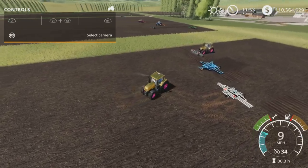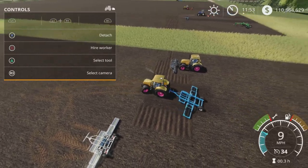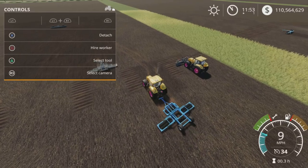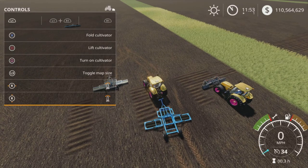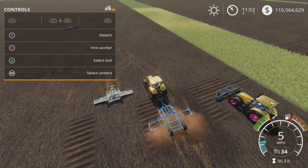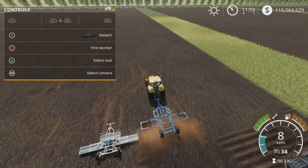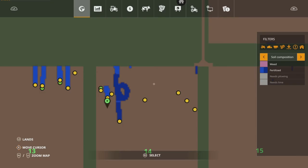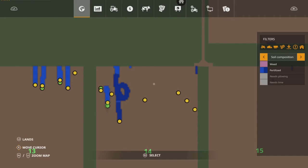This one does fertilize as you can see behind it. Lower works as a cultivator. You have to turn it on for it to work as a cultivator and whilst it's working as a cultivator it will fertilize one stage of fertilization.